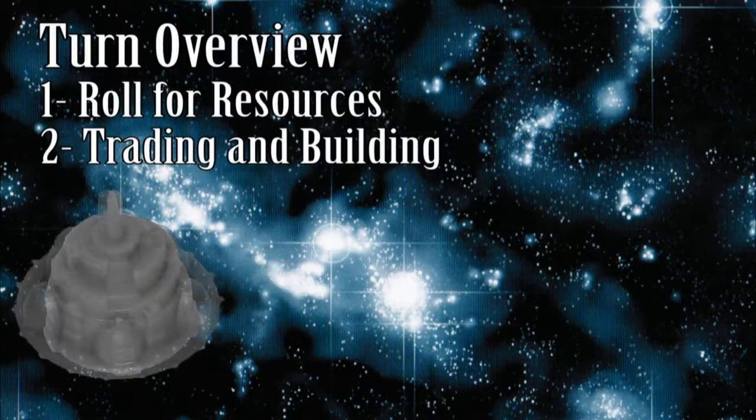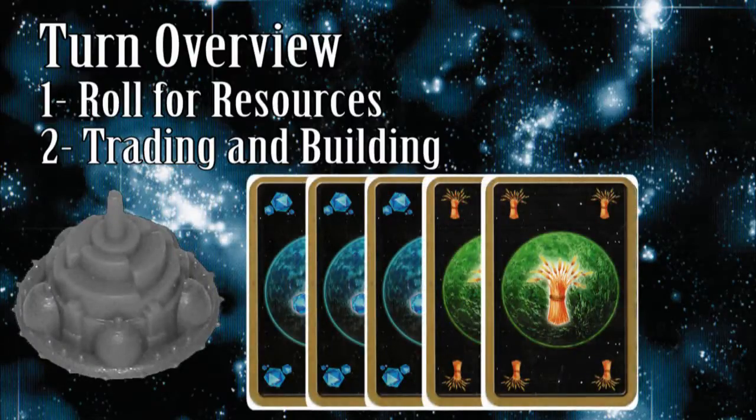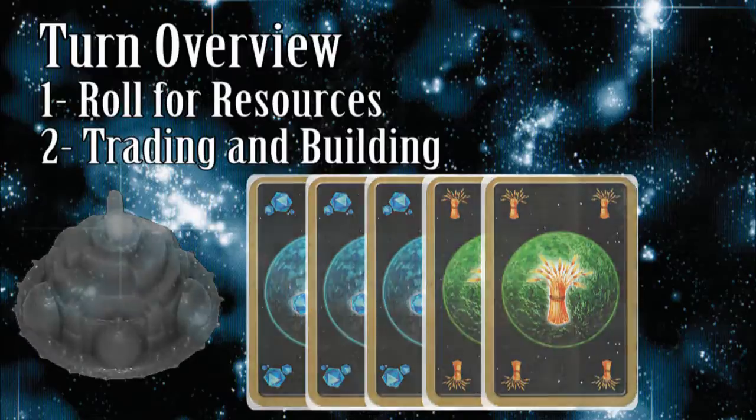Upgrading a colony to a spaceport costs three carbon and two food. Take a spaceport ring and put it onto the desired colony. Ships can be built and launched from the new spaceport on the same turn it was upgraded. You may not build a spaceport if all the spaceport rings are already in use — the benefits of having a spaceport closer to the action are obvious.